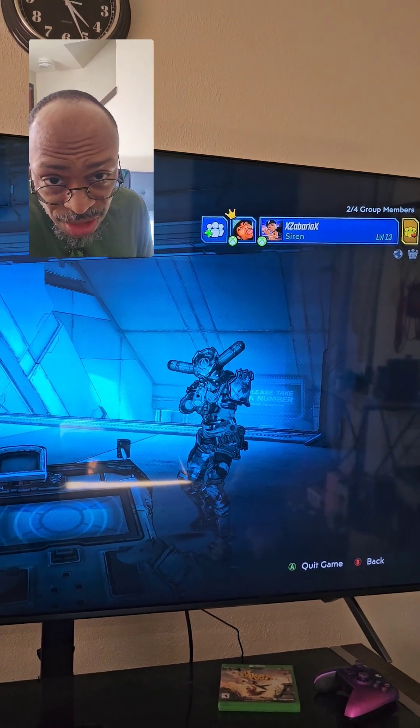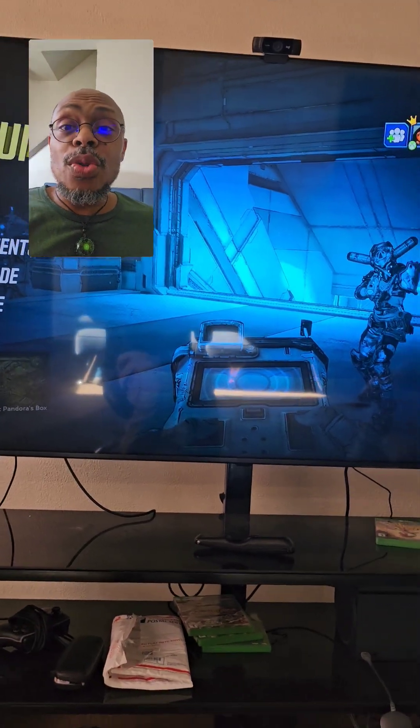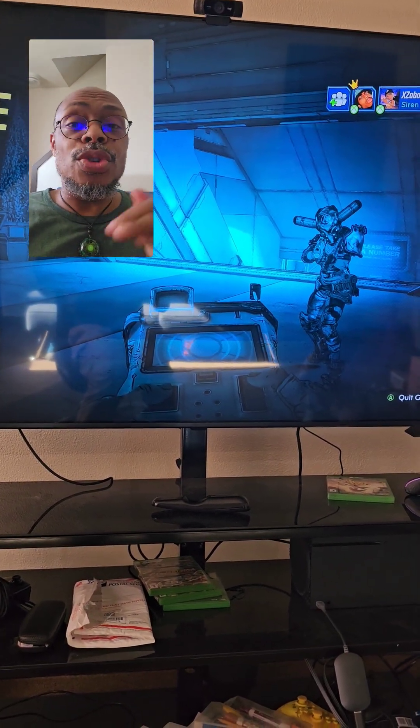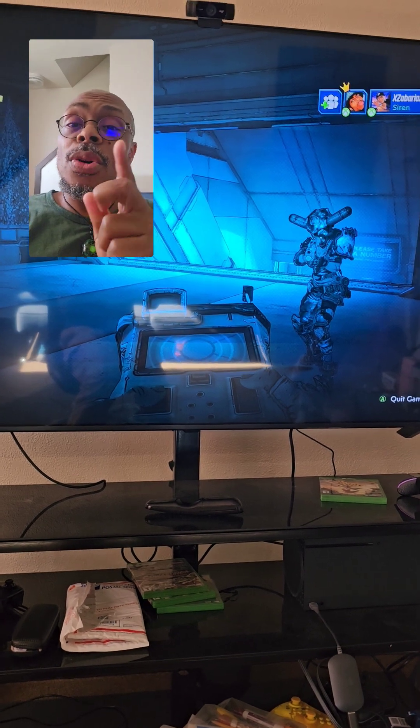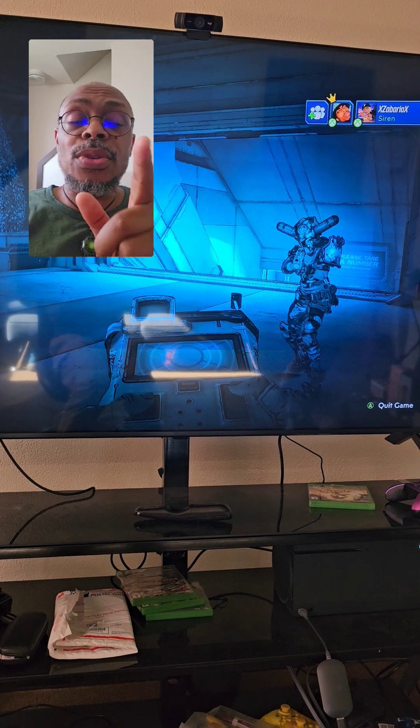You should see your characters at the title screen. You can see right there, both of our names are up there. And if you got two Xboxes and you got the game as a digital download, you can play in your own house. Get the ultimate Game Pass.